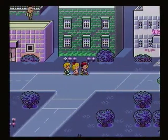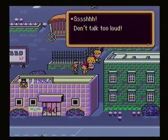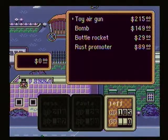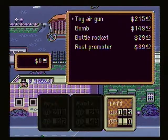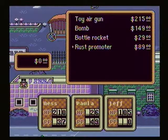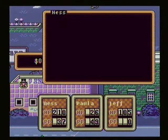What's this guy doing? I'm just kind of hanging in the back alley here. Don't talk too loud. What do you want? I've got what you need. So, obviously the toy air gun is a weapon for Jeff. The bomb is just an offensive item. The bottle rocket is the same thing, another offensive item. And the rust promoter - I don't remember what that does, to be honest with you. We could sell that. Stun gun, we don't need that anymore. A hidden weapons dealer, I guess.